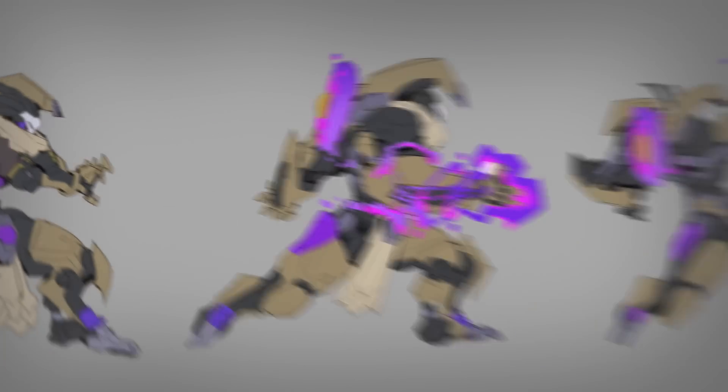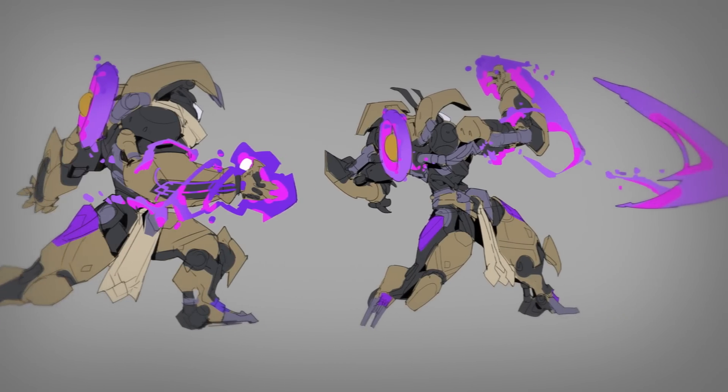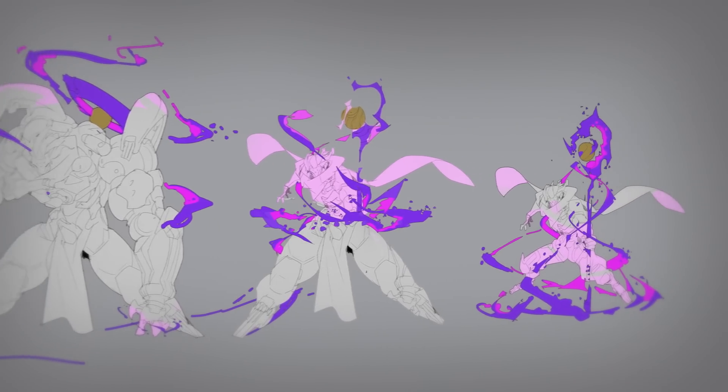One of the Egyptian iconographies that made it through to the final design was the idea of sand. The original Null Sector units had VFX based on sand powers, and we kind of thought of them as nanites. And so when we made Ramattra into a character,